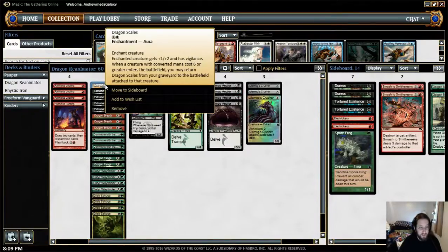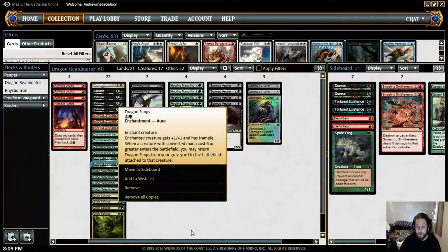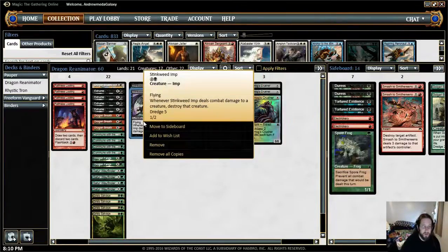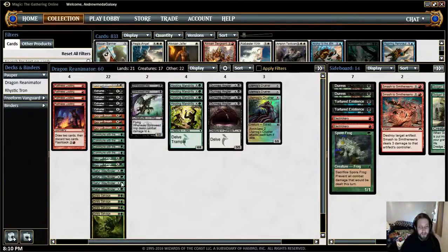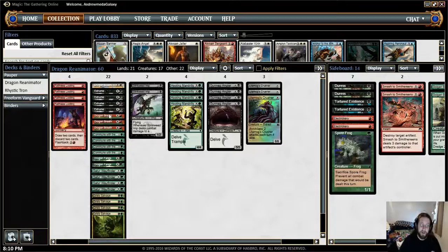What you're trying to do is fill up your graveyard so that you get things like Dragon Scales, which gives a creature +1/+2 and Vigilance, or Dragon Breath, which gives an enchanted creature haste and fire breathing, and Dragon Fangs, which gives a creature +1/+1 and Trample. The cool thing about all of these is that if a creature with converted mana cost 6 or greater enters the battlefield, you can return these enchantments from your graveyard to play attached to it. So say you dumped an Ulamog's Crusher into your graveyard via dredging with Stinkweed Imp, or through Faithless Looting, or Commune with the Gods, Satyr Wayfinder, or Grisly Salvage — you dump those and an Ulamog's Crusher, then Exhume it, and if you have any of Fang, Breath, or Scales in your graveyard, it all comes back into play on him for free. Then you're swinging with something ridiculous like a 10/11 Annihilate 2 Trample Vigilance monster that is just super difficult to deal with.